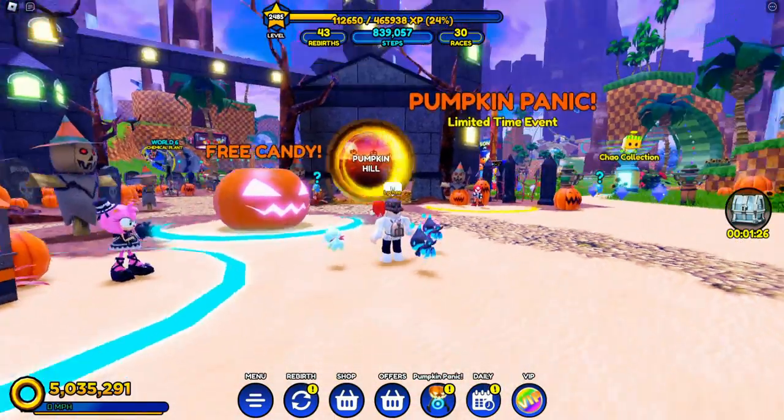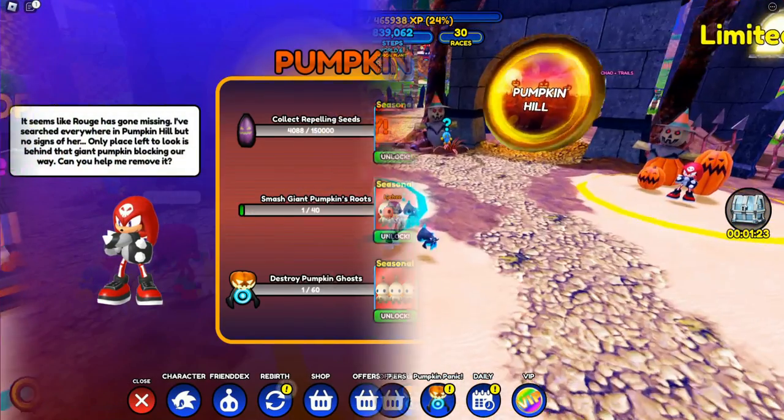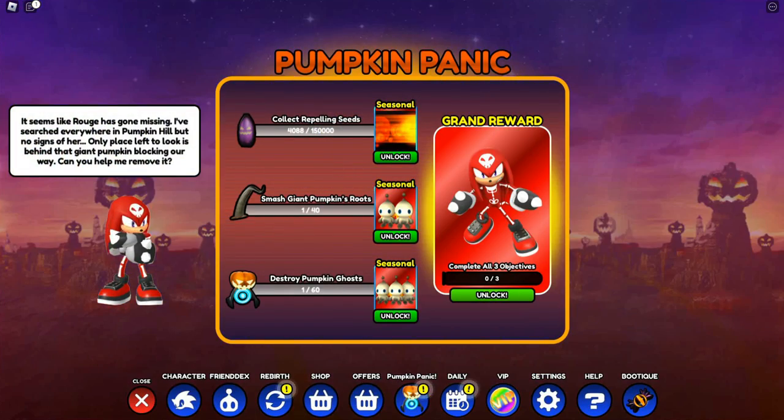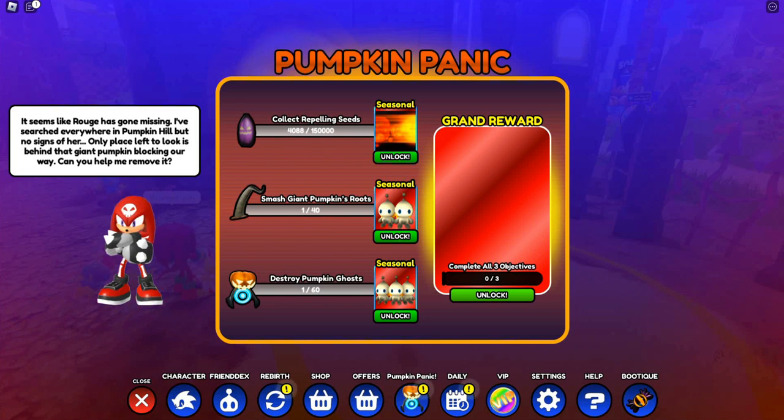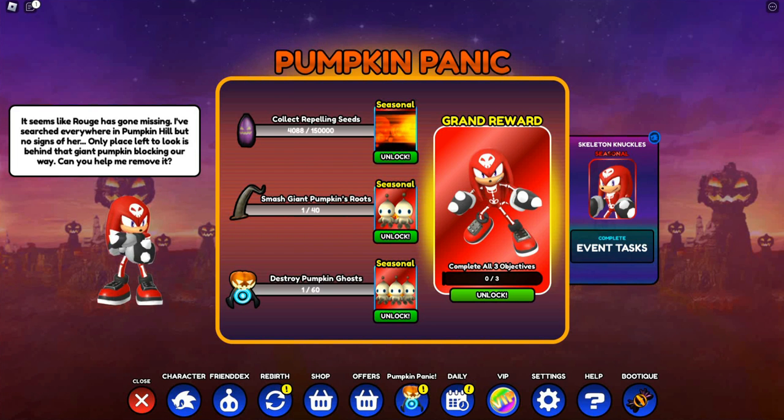Now let's see what we gotta do. So let's go ahead and see what our new skin is and see the task. So it looks like for this update, we actually got a new Skeleton Knuckles reskin. And what we gotta do is collect 150k Repelling Seeds, smash 40 Giant Pumpkin Roots, and destroy 60 Pumpkin Ghosts. And once we complete all that, we'll get this new Skeleton Knuckles skin.